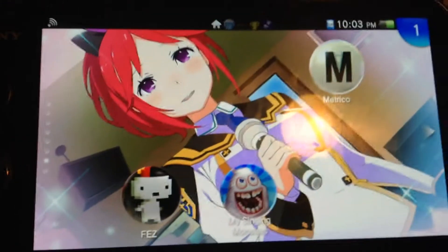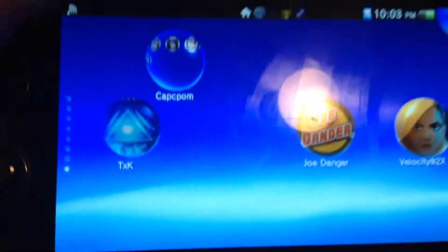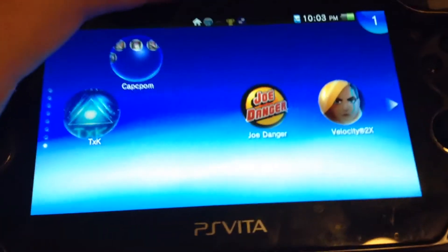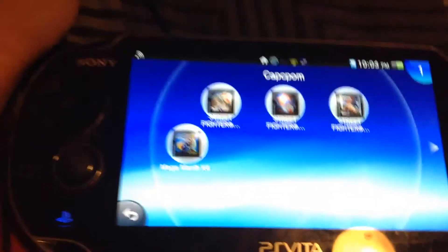The fighting games, that is. Sorry about that folks — my iPod's battery just died on me. Anyway, here is Chloe's ending CG from Conception 2, with Metrico, By Singing Monsters, and the Fezzie Fish as I like to call it. And lastly, here is a screen filled with all the games I just recently downloaded: TXK, Joe Danger, Velocity 2x, the Street Fighter Alpha series, and Mega Man X4. I named this folder 'Cap-kebob' because I like seeing it like that.